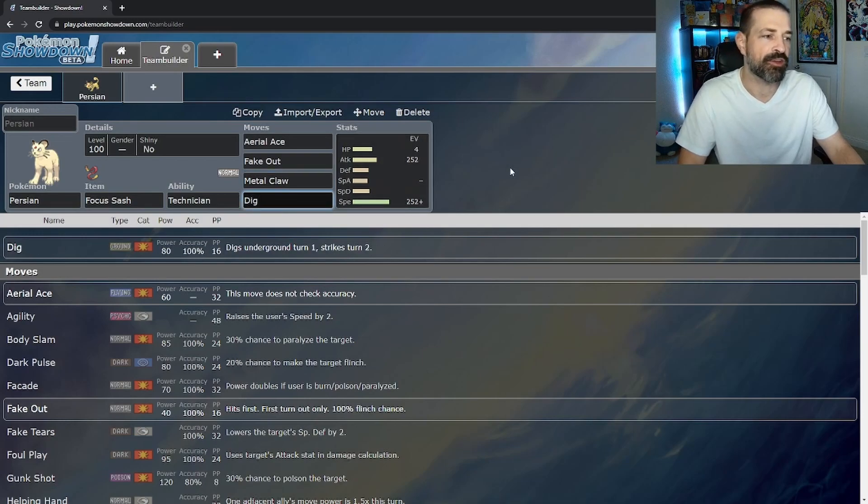Dig is an 80-power ground-type move, so it doesn't benefit from Technician, but it's still a beneficial move to have, especially since as a flying Tera type you need something to counter electric-type Pokémon. Having Dig for coverage against electric types is important.